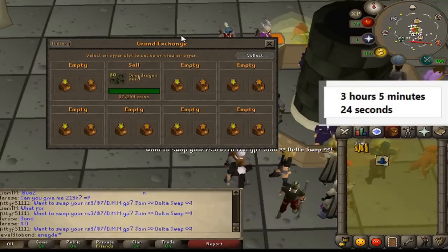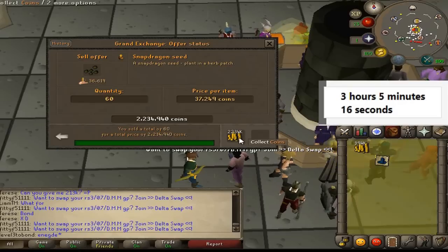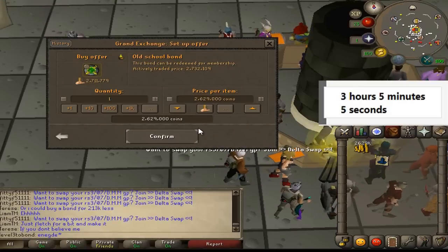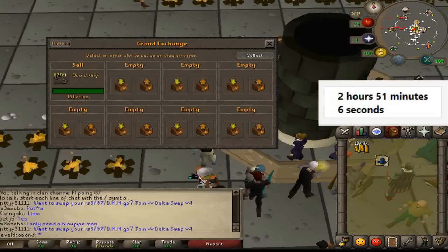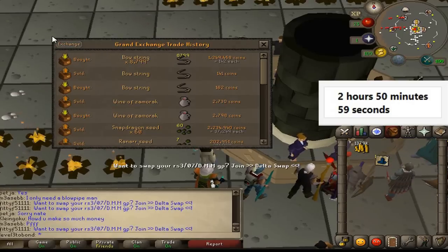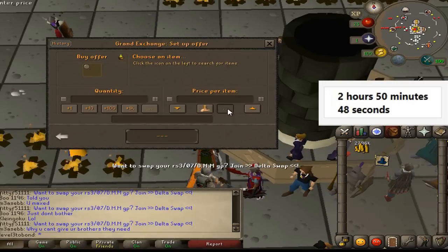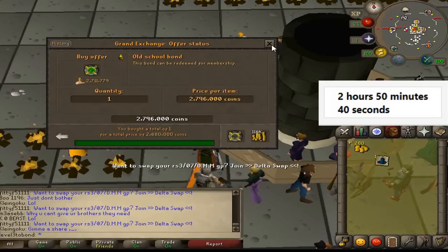We have a flip coming through on some Snapdragon seeds — bought at 2,197 and selling for 2,234 — only about a 30k flip. We tried the bond again at 2,629 but no luck. Then we got a really nice flip on bow strings: bought for 1,249 and selling for 1,416 — that's amazing. We're at 2,796k now. And yes — we bought the bond for 2,680k. Finally!